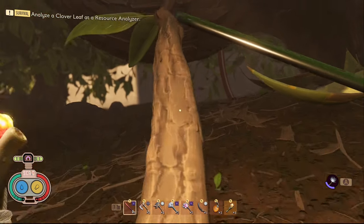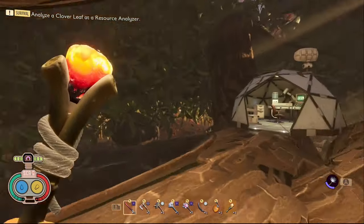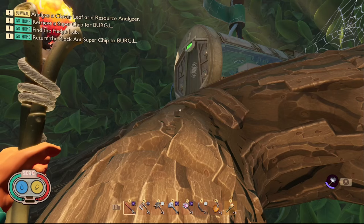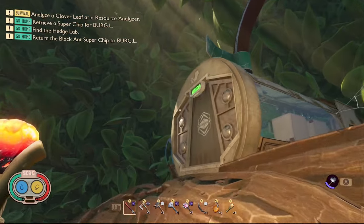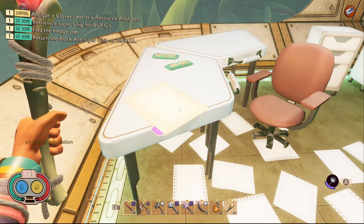The first piece of data in the Hedge is a tape called Kaiju Chicken. In order to get this one you need to come to the field station which is right at the hedge ascent and it's just on some drawers. The second piece of data in the Hedge is a tape called Spider Infestation. In order to get it you need to come to this small piece of lab right here and you'll find the tape right on a table.